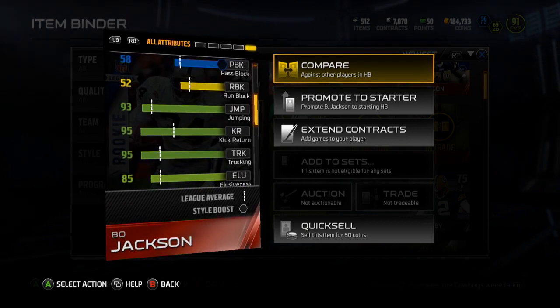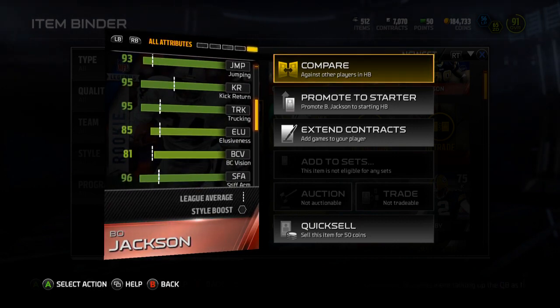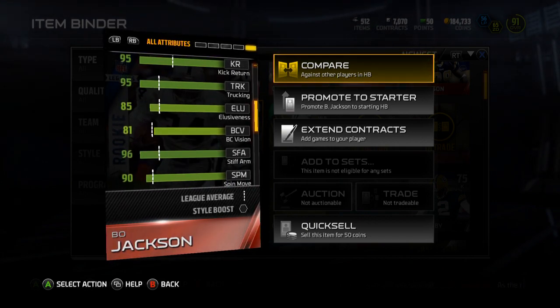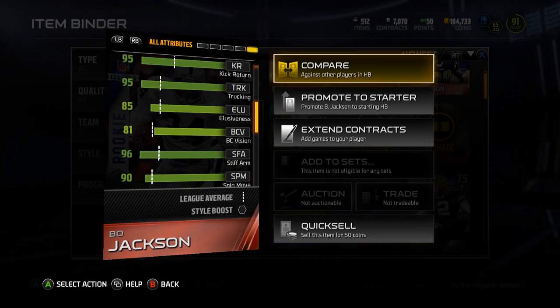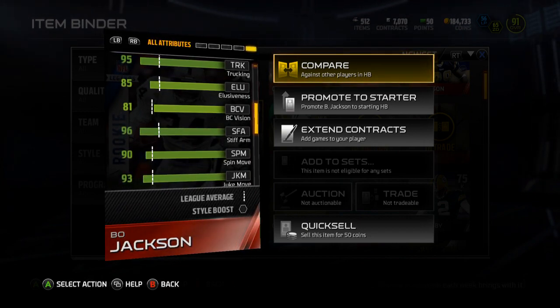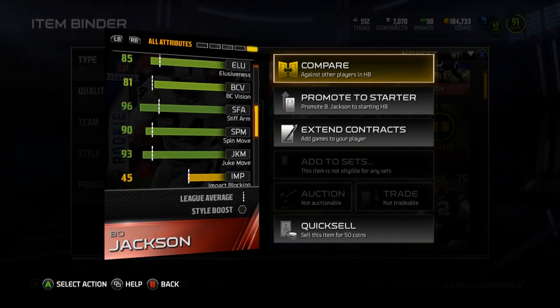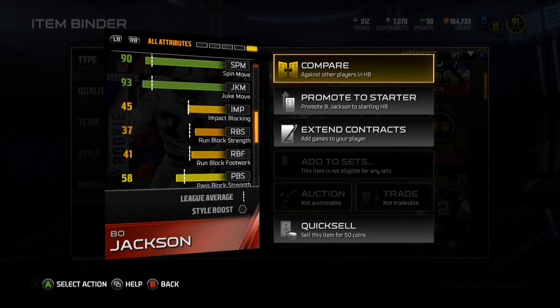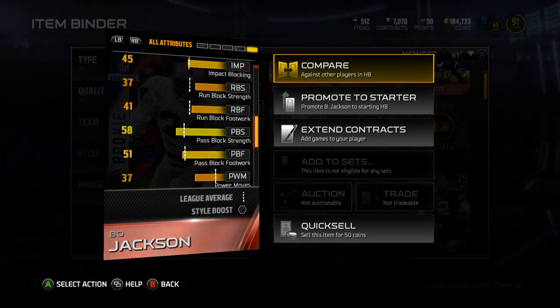He can tackle 51, pass block 58, run block 52, jump 93, kick return 95. I might use him as a kick returner — I'm going to use him as a kick returner at least for the duration of him being 90 overall. 95 trucking, 85 elusiveness, 81 ball carrier vision, 96 stiff arm, 90 spin move, 93 juke.